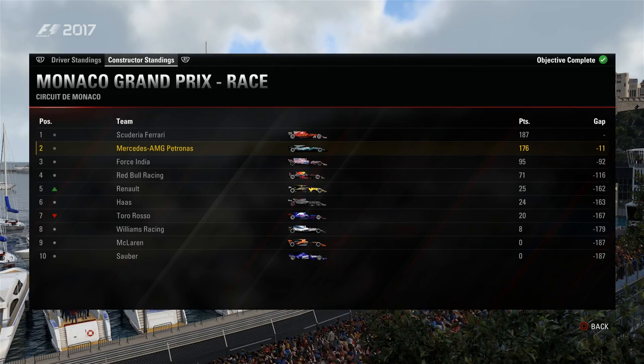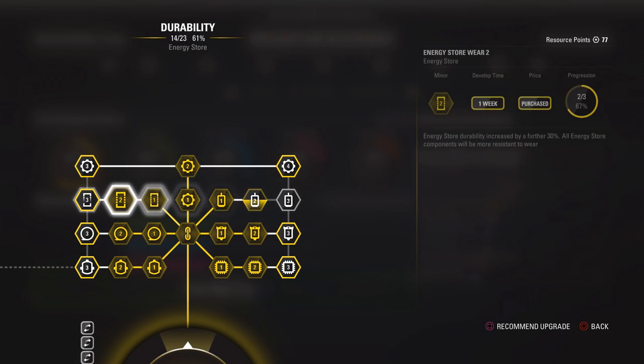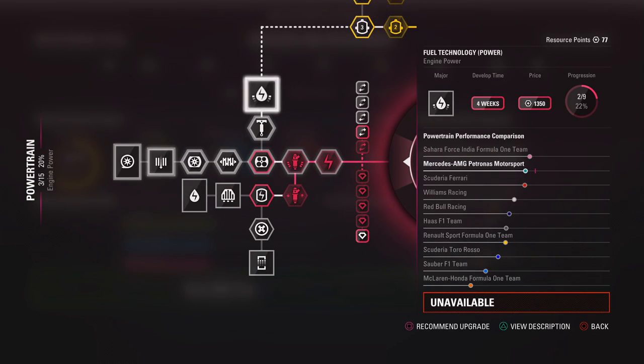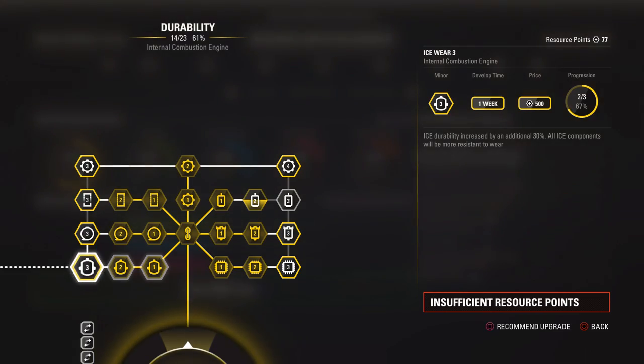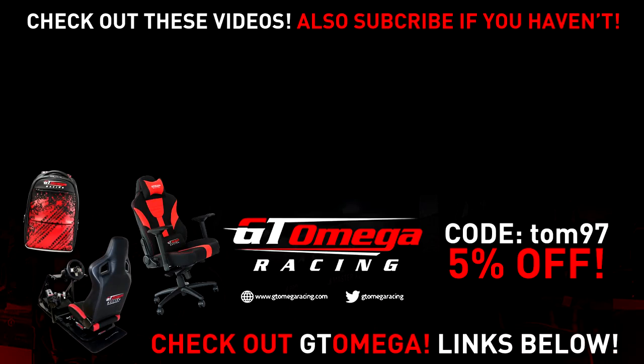After the race we're going to purchase our last durability upgrade — upgrading the MGU-H, the final level-two upgrade. Down the line we'll upgrade the ICE to level three once we get near the engine power tracks like Spa and Monza. The car does need improvement in aero and chassis because of that understeering feeling. That's going to wrap things up for this episode — if you enjoyed it, smash the like button, let's hit 300 likes on this Monaco episode. Subscribe if you're new, check the videos on screen, and check out GTA Omega with code Tom97 for a 5% discount. Thanks a lot for watching — see you in my next video very soon!